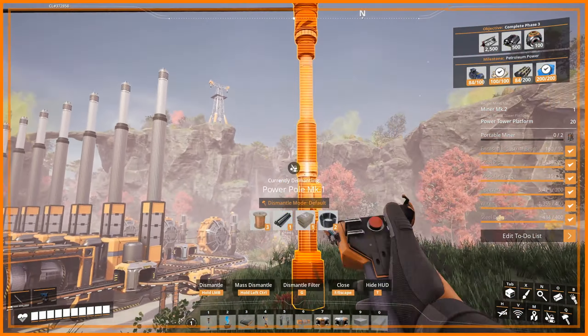This is supposed to connect here. This should connect here. Alright, so we need another biomass burner. This will at least get it up and running so that we can start to generate power.